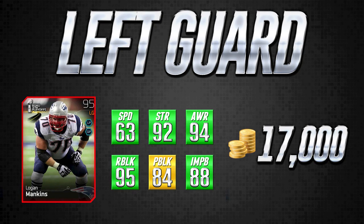At a quick glance you can see all the green on the screen. Logan Mankins has very solid speed for a left guard at 63, strength still pretty good at 92, and awareness that you're not going to find better on many cards other than ultimate legends. The run block at 95 is another amazing attribute — this card is going to do a beastly job in run blocking. The 88 impact block means when it gets out there on the edge, it's going to smash those linebackers, safeties, and cornerbacks that get in its way on a screen or lead block.